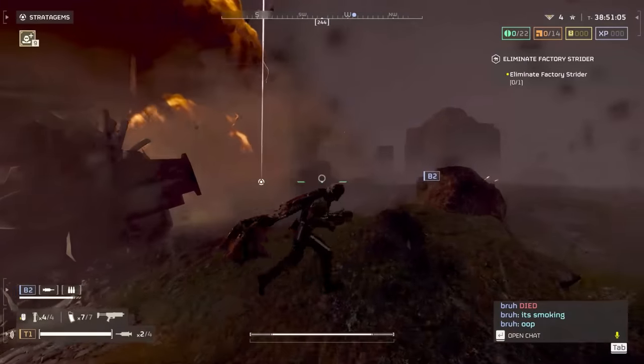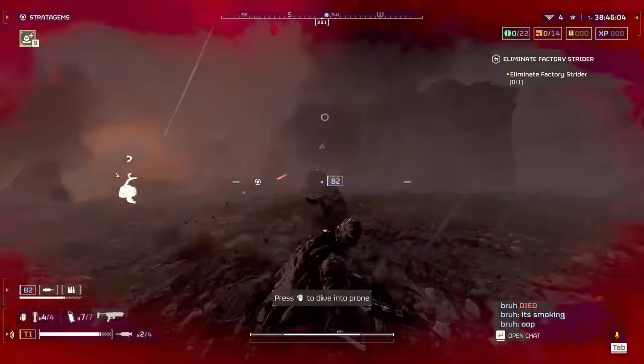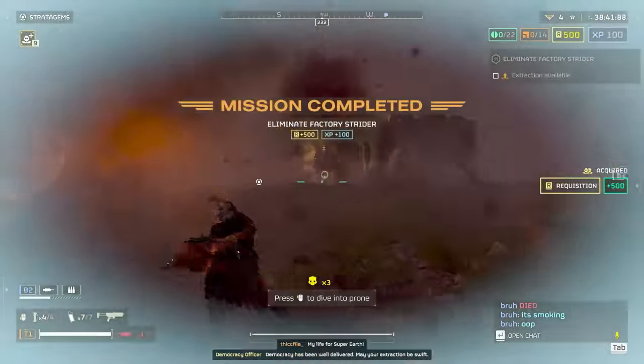It's hard to tell because so much chaos is happening during testing. The 120 can also kill these enemies, but it does less damage and takes multiple direct hits for bile titans, for example. They both also have a base 242-second cooldown.